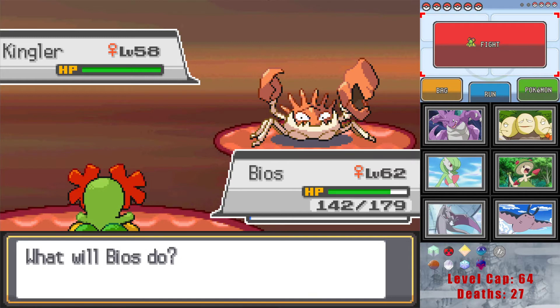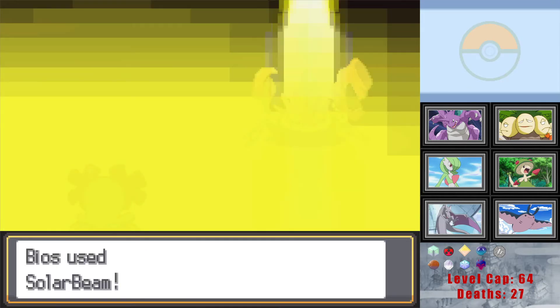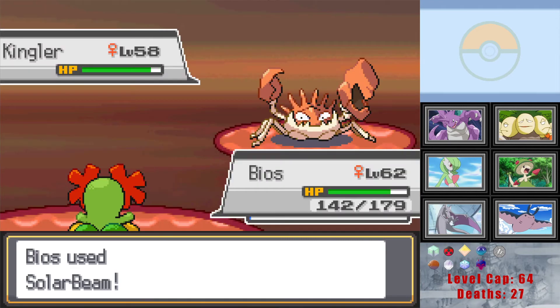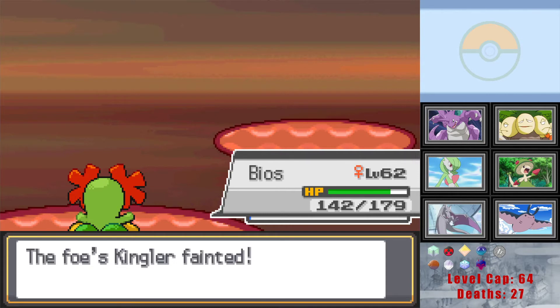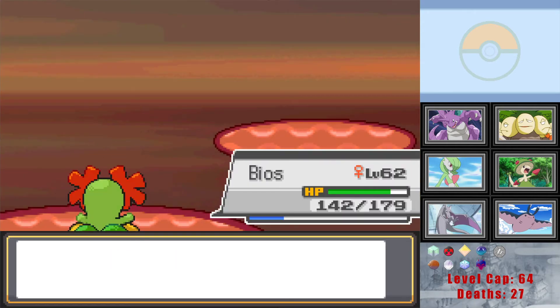Wipe them out with Solar Beam and so on. Yeah, I'm fine with getting Bios to 63 on the gym trainers. I'll probably do a mixture of 63s and 62s for the level 64 cap. Maybe I'll get some of the mons we only want to use here up to cap. How many of the mons we're using here actually come into the next gym? Not many of them.